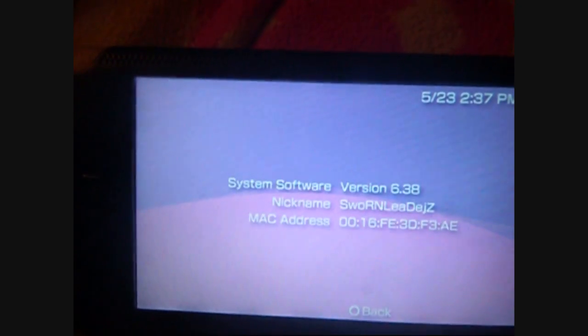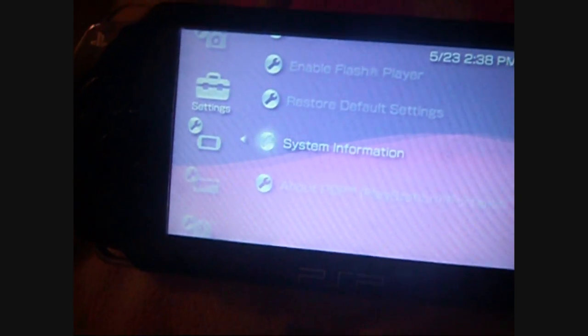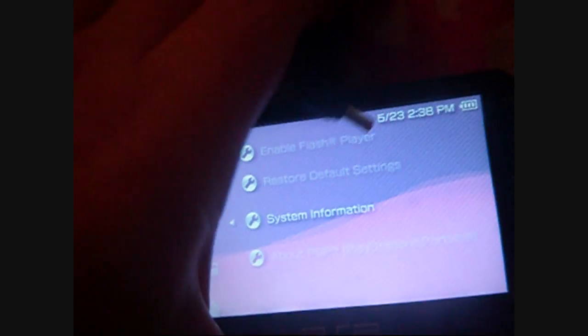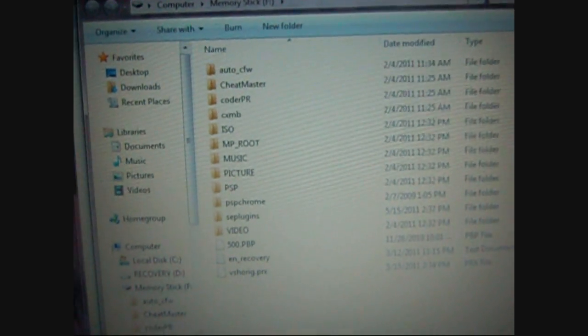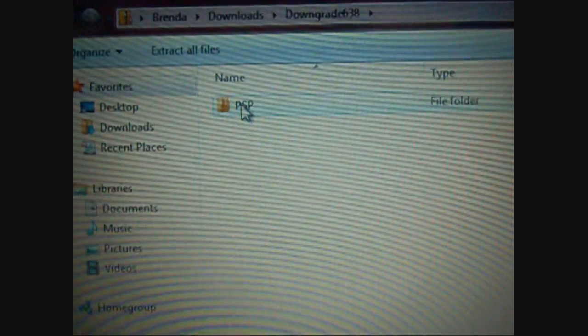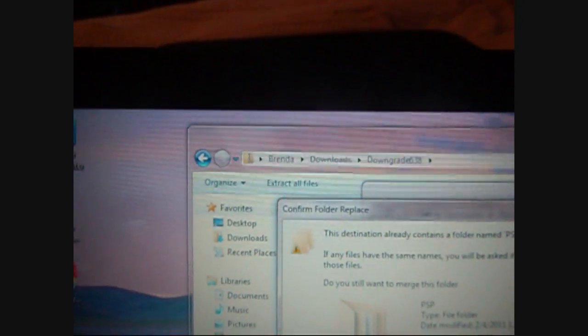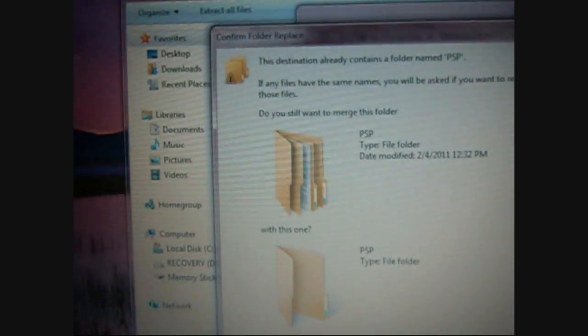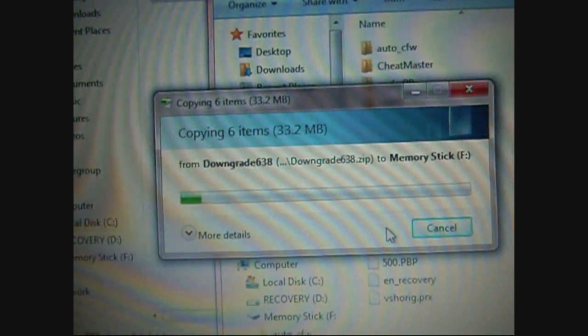So first I'm going to show you here version 6.38. Then you're going to want to connect your PSP to your computer and open up the file that's in the description. There's my PSP right there, and this right here — downgrade 6.38 — that's the file in the description. Just drag the PSP folder over into your PSP, click yes to merge, and it will copy.